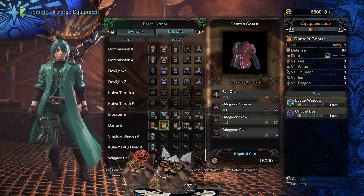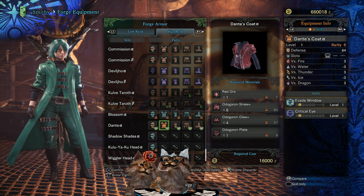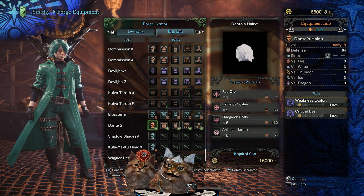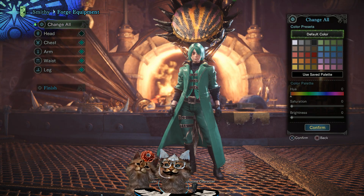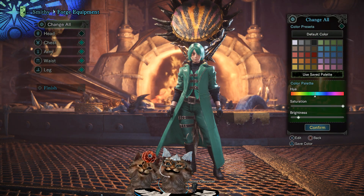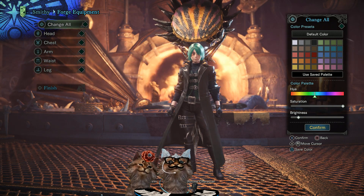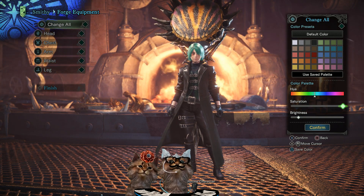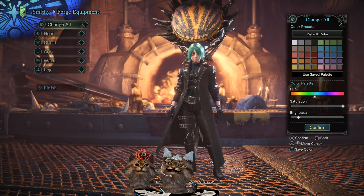We've already looked at the stats, let's take a look at the armor pigments. Let's look at the coat first - that's an official animation term. Your horn is so big! Oh, that's nice and black - you look like a pro, that hair color is really nice with it too.